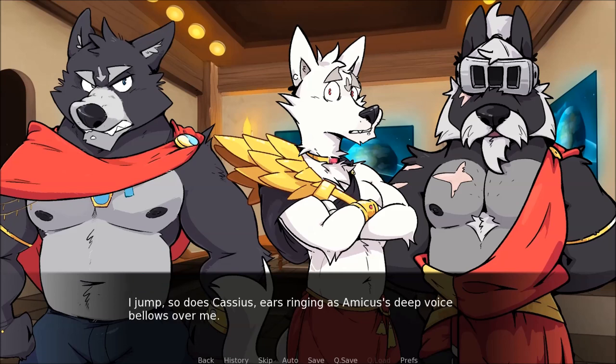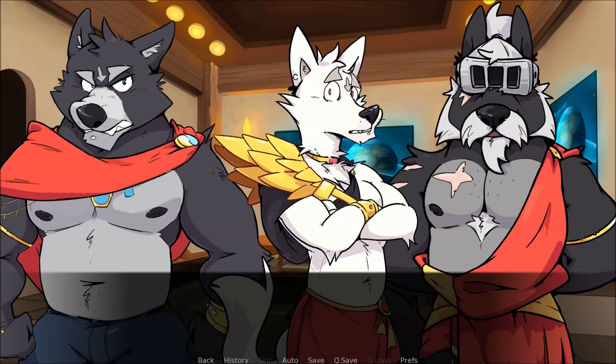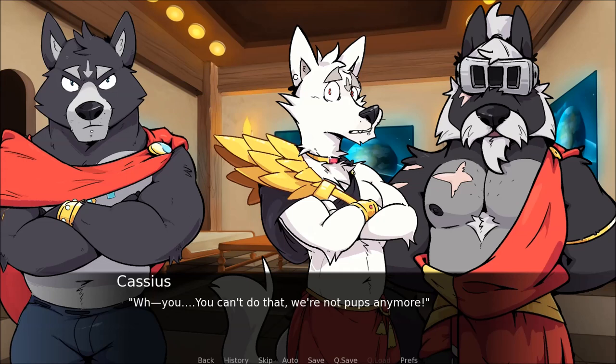No, I can't do that. Why not? It's in the contract — no physical punishments, just like Alexios. What? You heard me. Alexios is a sibling — it's barely even a child. He is mine and none of your business. Punishment is the only way to teach a lesser species, Amicus. He looks at me. You, creature — up. I'll hit you instead. Cassius! I jump, so does Cassius, ears ringing as Amicus's deep voice thunders over me. I'll make this very clear right now — you are never to lay a paw on him or give him orders of any kind.